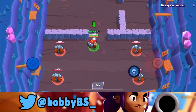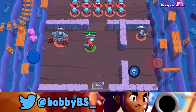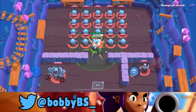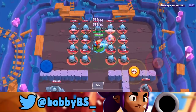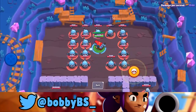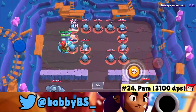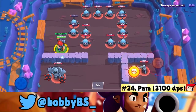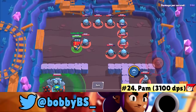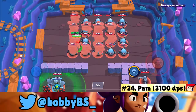Starting with the lowest brawler: Pam. With Pam you just go up to the bots and spray them down — she doesn't have pierce, so you get as close as possible. I played around with each brawler for about five minutes, and the max you can do with Pam is about 3,100 damage per second.